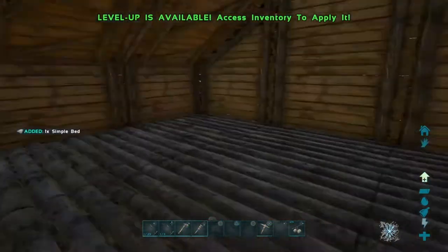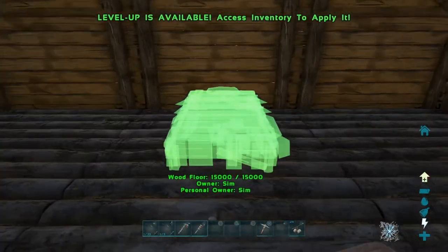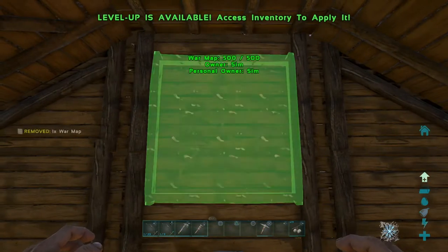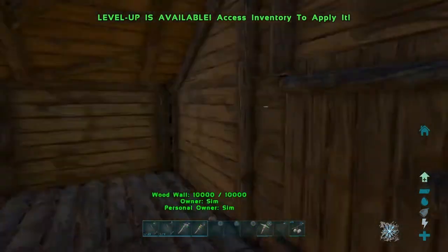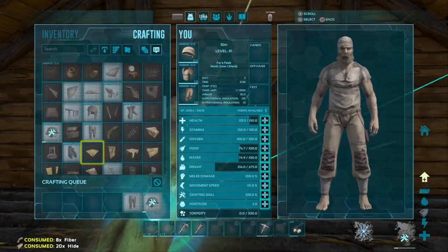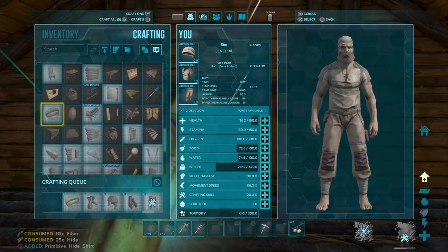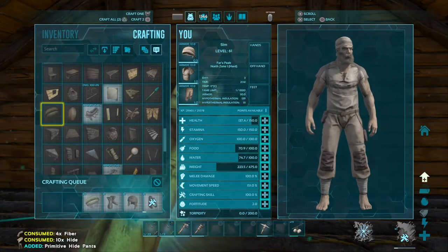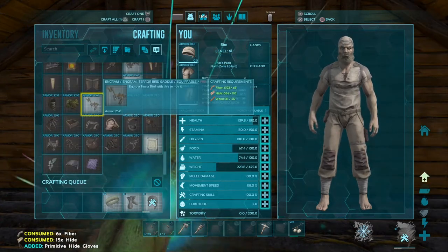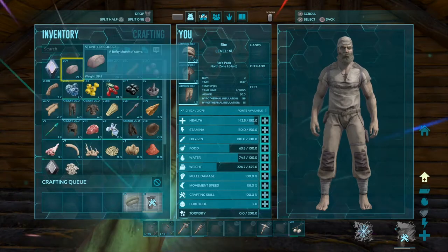We've got to center that bed — it just does not look right. It's not centered but good enough for now. Let's throw down our little map so we know where we're at. Can we make full hide armor? Yes, we can. Let's get some parachutes because that's going to be a really good way to get down from base. A Terror Bird would be an amazing tame.